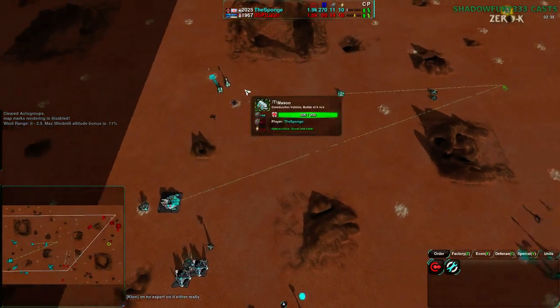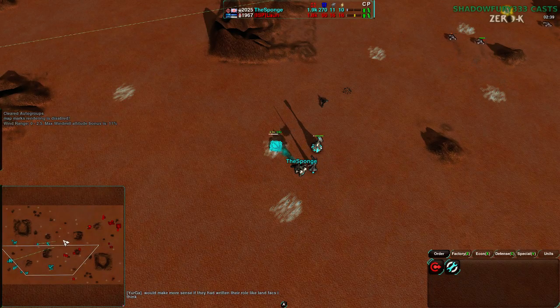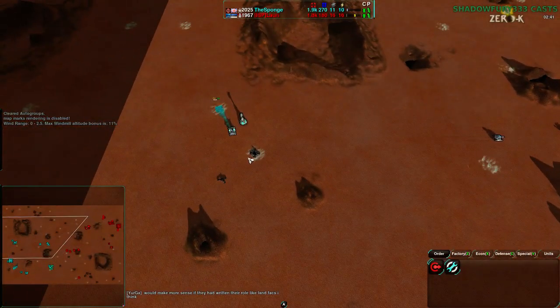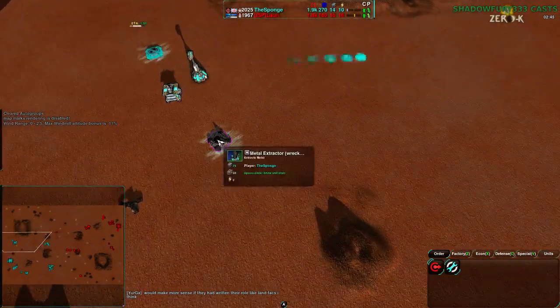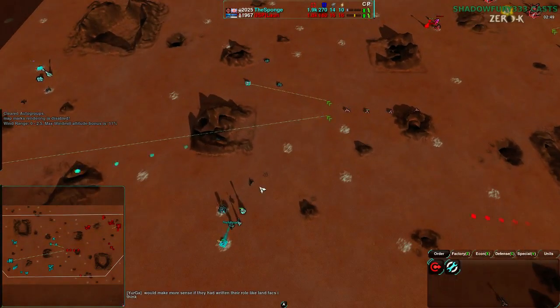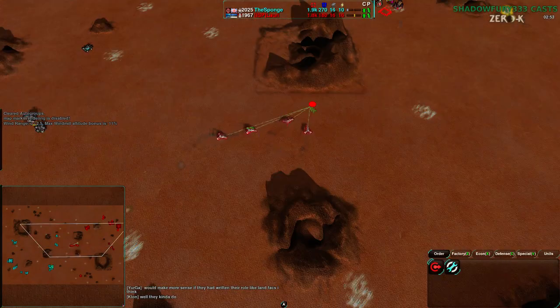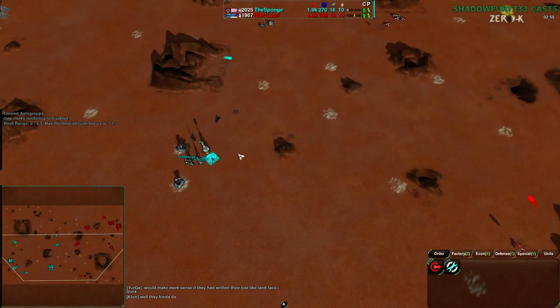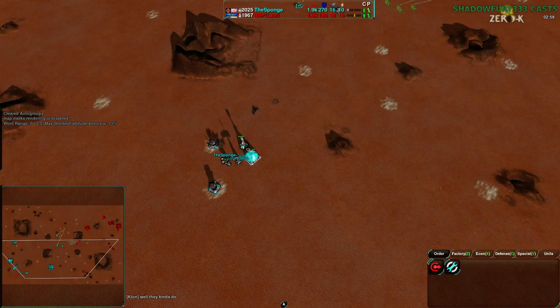He just started his first metal extractor outside of his starting cluster. Despite having a constructor early, he didn't use it for economy — he made a turret and a metal extractor. Oh yeah, that got killed — okay, this is the second one outside of his base. With his commander now, but he didn't use that advantage as much as he could. Unfortunately he didn't.